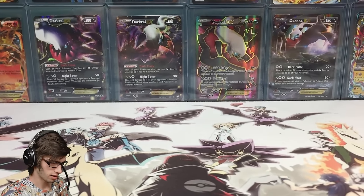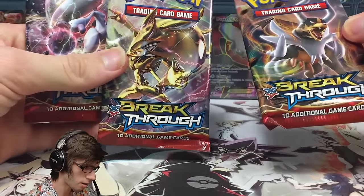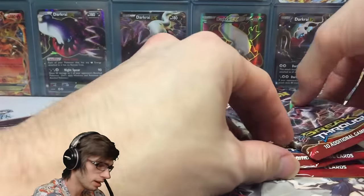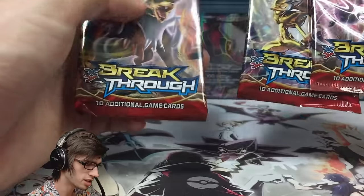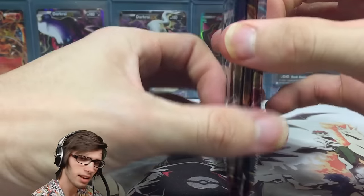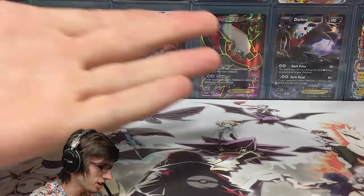The three booster packs are Mega Houndoom, Zoroark Break, and Mega Mewtwo Y. I'm thinking we'll go Zoroark last since it's the feature of the blister, and we'll go Mewtwo, then Houndoom. I've had a lot of luck out of the Houndoom pack so let's go in that order.